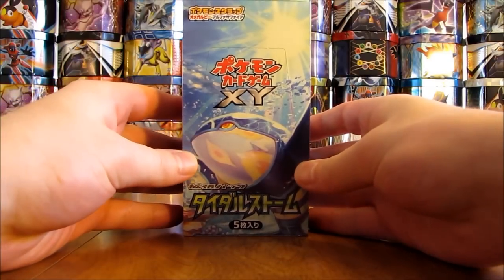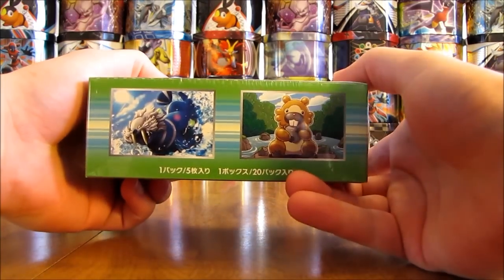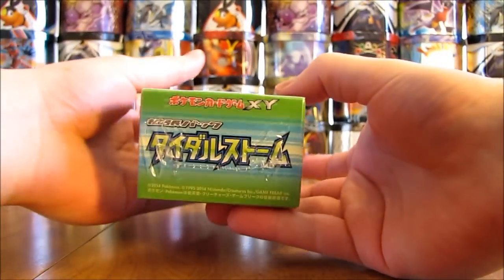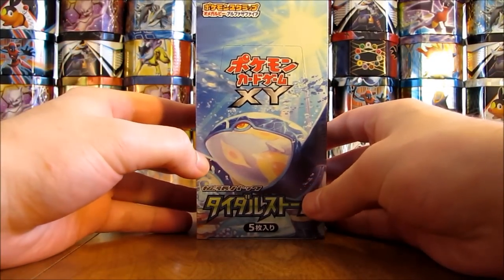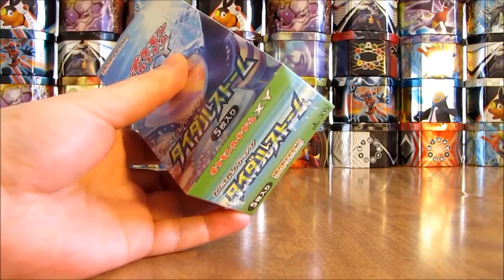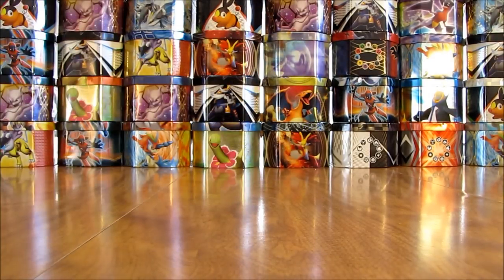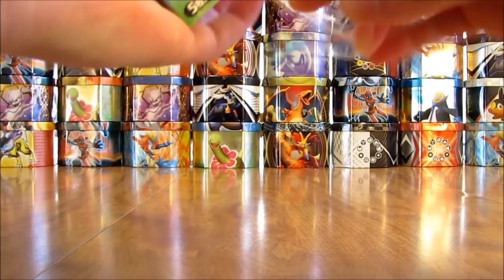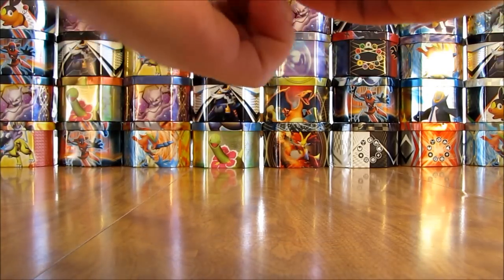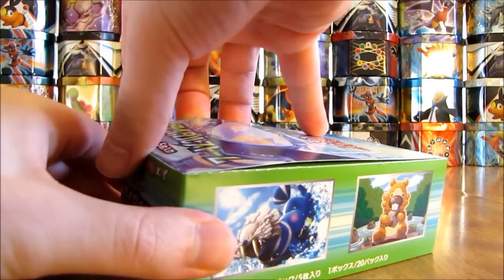I'll show a quick 360 view of the artwork on the box, then open it up. I've opened a couple of different Japanese booster boxes in the past. I purchased this box for $34.70 off of eBay. This set does include Primal cards — I'm hoping to get a Primal Kyogre. There are 20 packs inside the box, 5 cards in each pack, for a total of 100 cards.